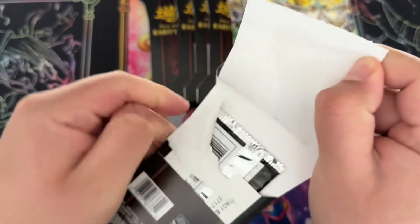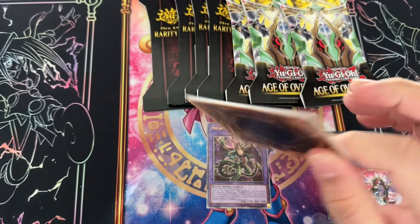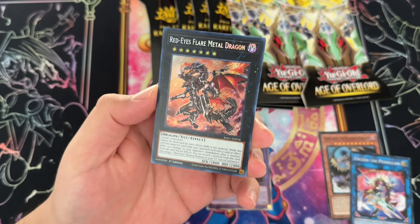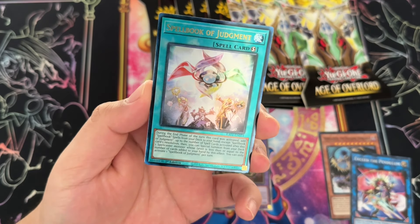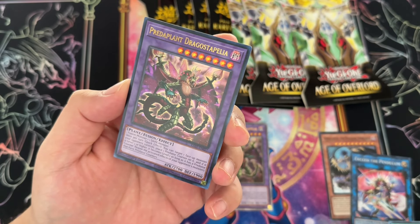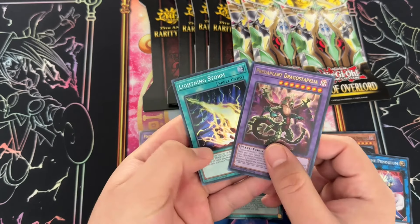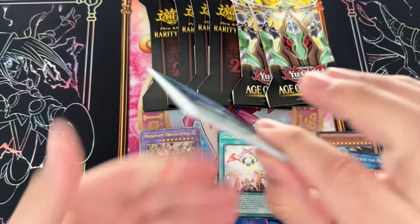Rarity Collection — two quarter century rares would be amazing because that's really above the norm, but we'll see. Compulsory Evacuation Device, Red-Eyes Flare Metal Dragon, and oh — Spell Book of Judgment! Hell yeah! And another Predator Plant Dragostaphelia. Okay, and Lightning Storm — I'll take that. Spell Book of Judgment — spell books aren't doing anything right now but they could be an engine for pretty much any spellcaster-type deck. We just need a spellcaster-type tag to do stuff.